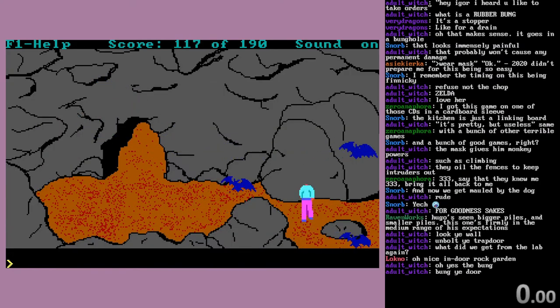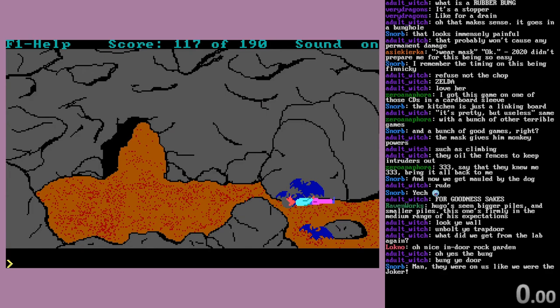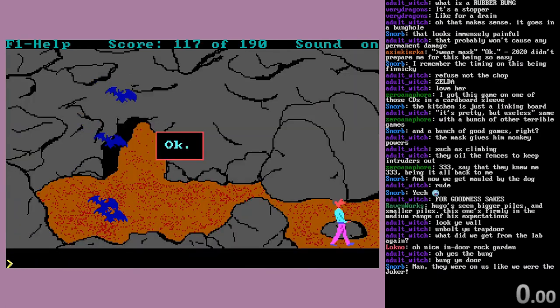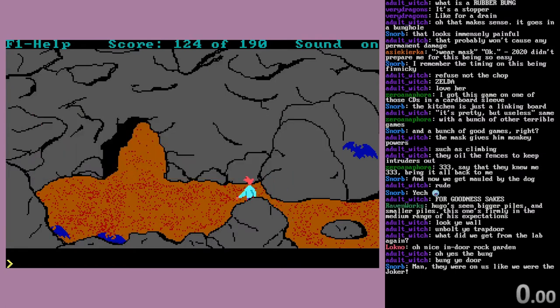And into a bat cave, where we are immediately assaulted by bats. 'Oh dear! You seem to have wandered a bit too close to one of the vampire bats. Looks like it's curtains for you! Now you'll never be able to rescue Penelope.' Once again, Hugo is dead - with his rock-colored hair. But now we blow the whistle. 'Seems to have a strange effect on the bats.' You appear to have confused the bats' sense of direction - must be something to do with their sonar-like hearing. And now they just kind of linger. They can still kill you - don't touch them still.